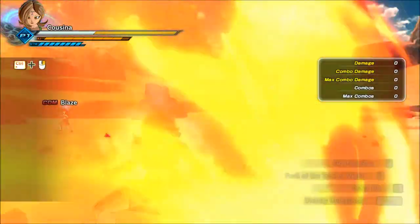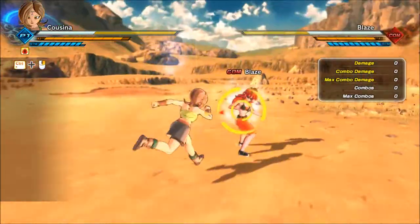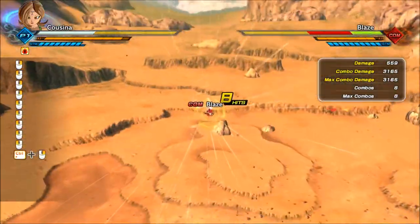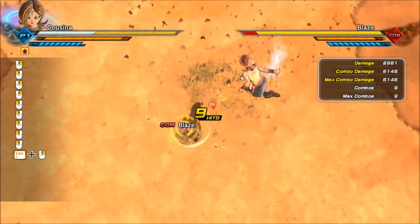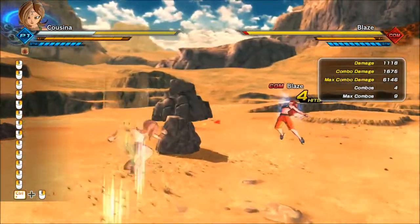The first power-up to look at is Fighting Sun. It's quick to go off, and you can't use any skills while under its effect, but all your stats are increased — your basic strikes do more damage, you get more Ki back when you land hits, you're faster, and you take less damage.